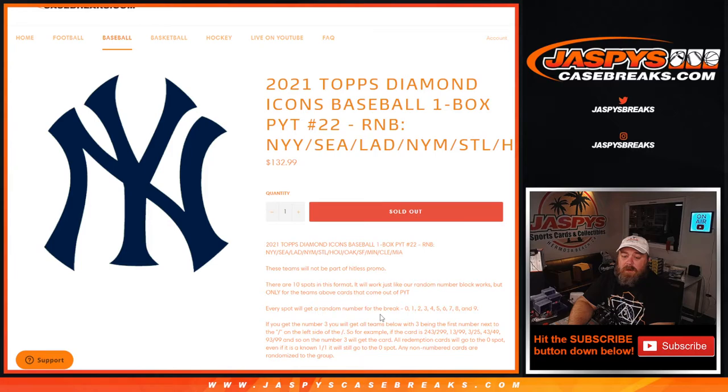Every spot will get a random number block for the break, 0 through 9. If you get number 3, you'll get all cards for those teams with 3 being the first number to the left of the slash. So if the card is 243 out of 299, 13 out of 99, 3 out of 25, 43 out of 49, 93 out of 99, and so on — number 3 with the card. All redemption cards will go to the 0 spot. Even if it is a known 1 of 1, it will still go to the 0 spot. And any non-numbered cards randomized to the group — luckily, there are no non-numbered cards in Diamond Icons.